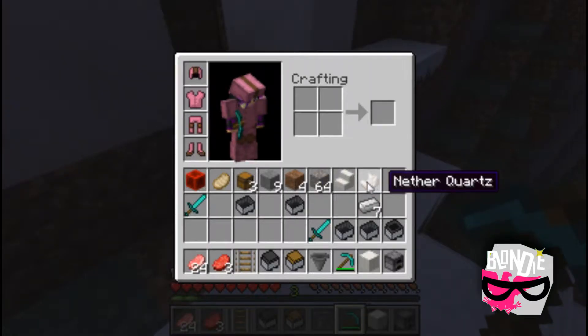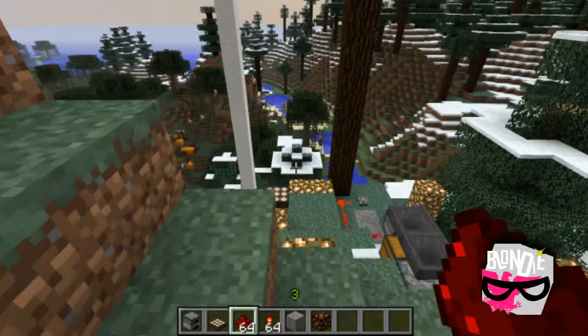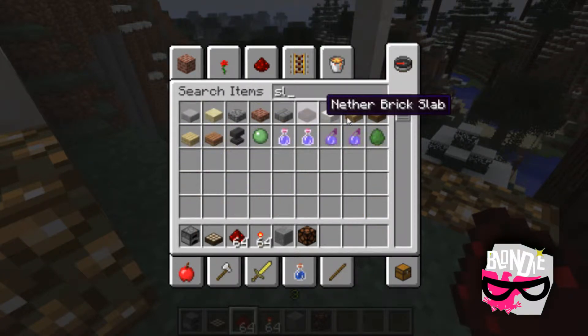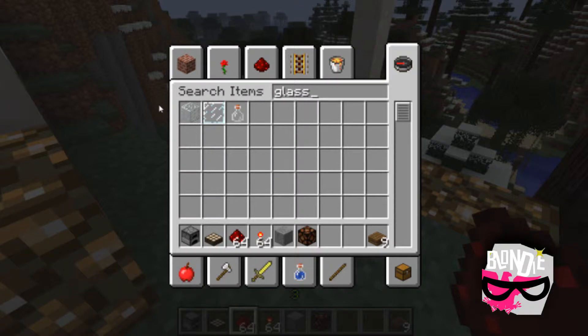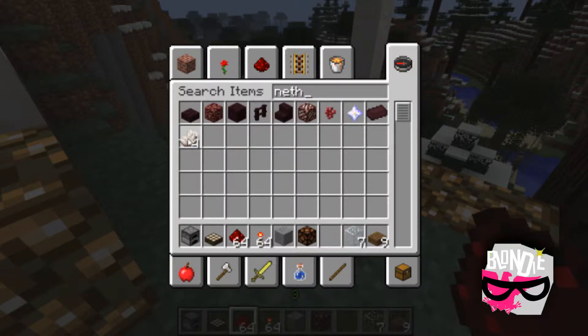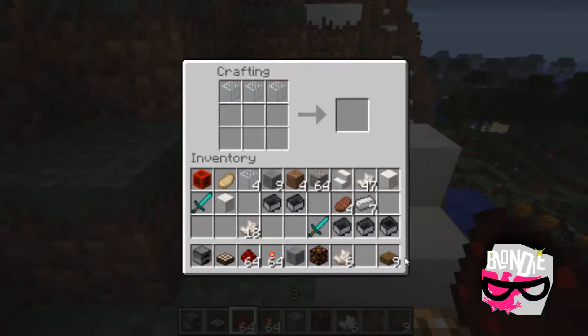So to make this item — the daylight sensor — what you're going to need is slabs (doesn't matter what type, I'll just use wood slabs), glass (not glass panes, not glass bottles — just glass), and nether quartz, three of them. You place them in the crafting bench and there you go — that's how you make the daylight sensor.